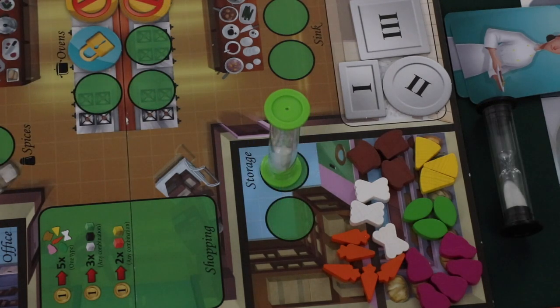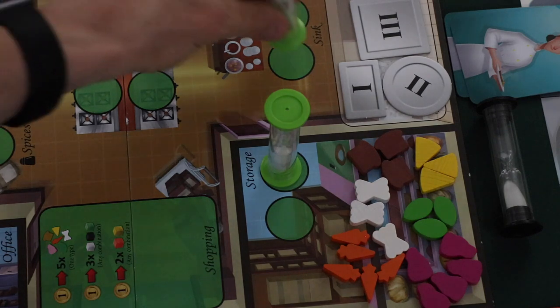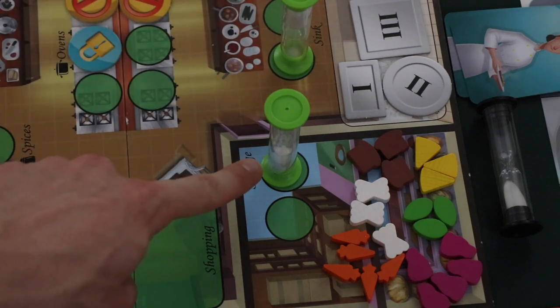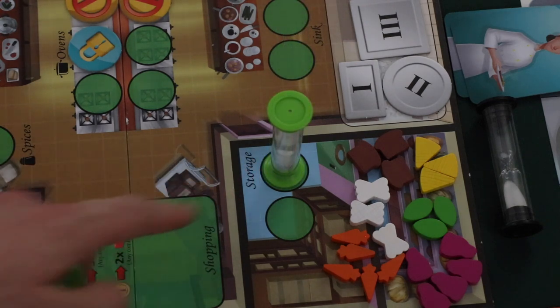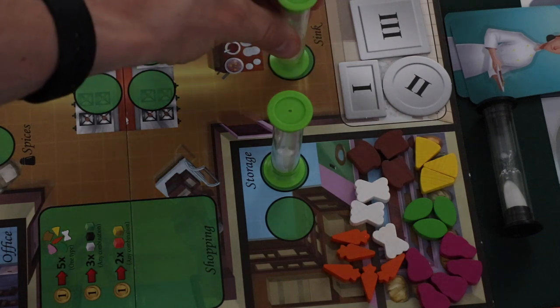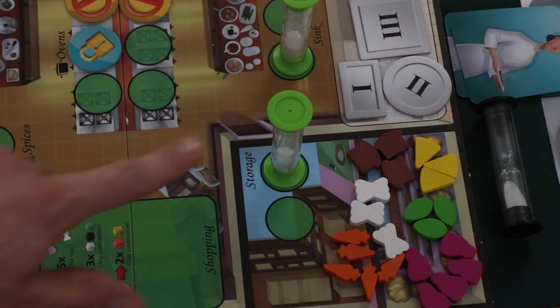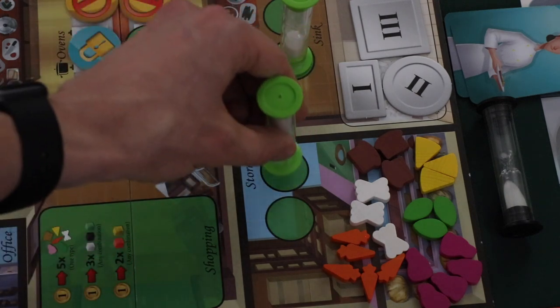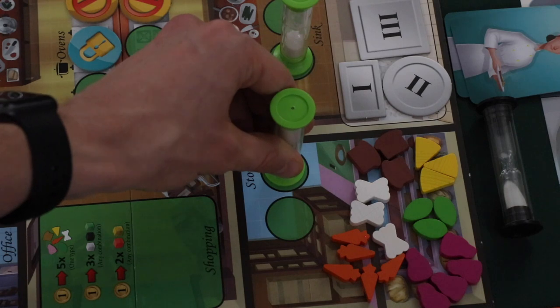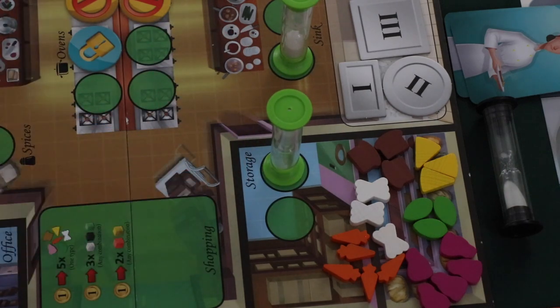Some locations allow players to take actions as long as they are there. For instance, the storage location will allow players to take ingredients for as long as their worker is at that location. However, if a player places a worker on a new location, the ability to use their previously placed action stops immediately. So if the green player were taking the storage action and then placed a new worker at the sink, the ability to take the storage action would immediately stop.